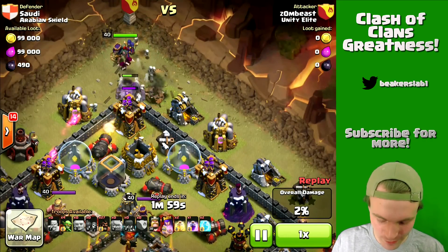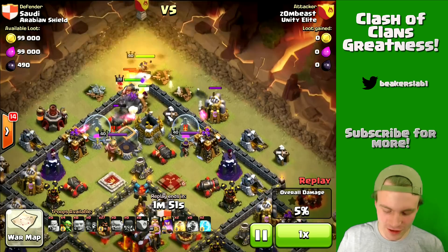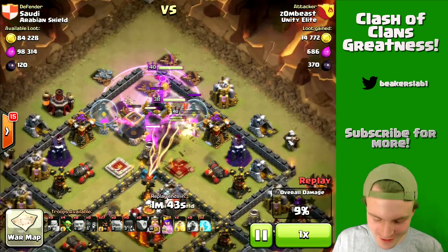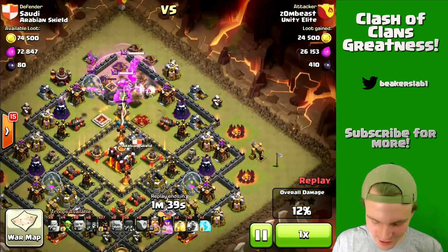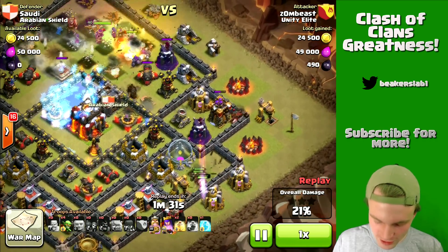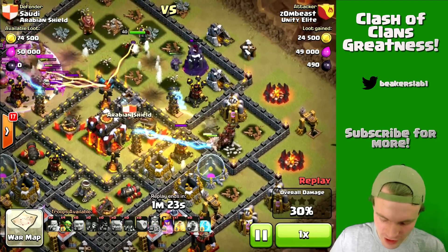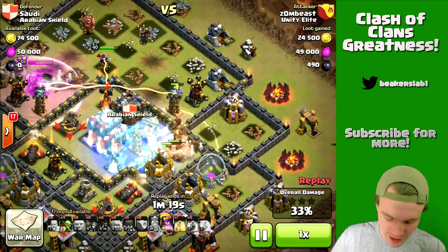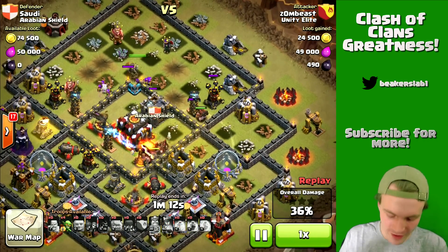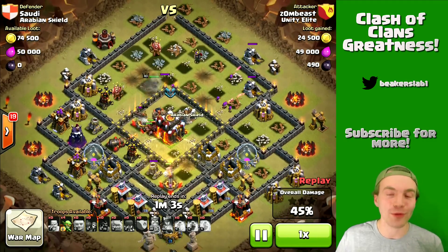He's got two golems in front, with his heroes and clan castle troops behind — they're coming in to challenge the enemy Barb King and Archer Queen. We've got a hero fight! I love hero fights. It was a very unfair one because they had backup troops, but it was still fun to watch. Here come the hogs! He's going to have to drop a heal spell soon because he'll start hitting the inferno towers. The infernos started reaching him — he dropped a heal right there. He also froze the inferno. He doesn't have rage spells, but he's opted to use heal spells instead, and it seems to be working really well — both infernos are already taken out.